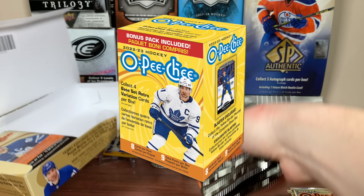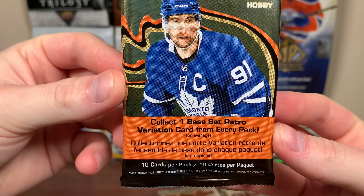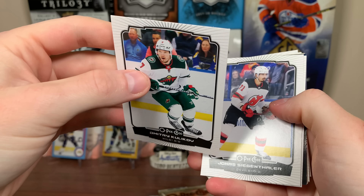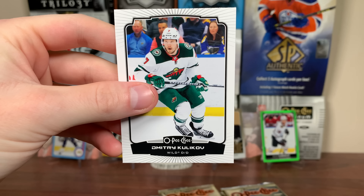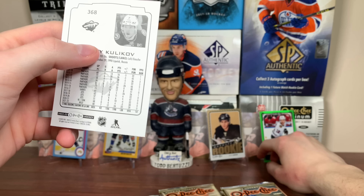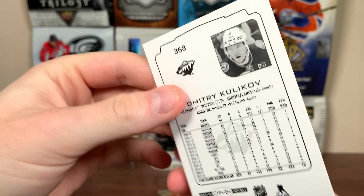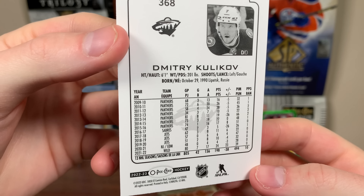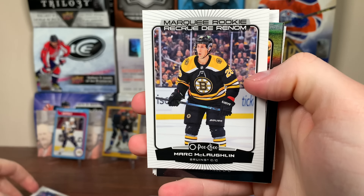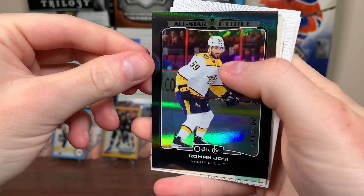2223 OPG. Here are the packs — foily with John Tavares on the front. Collect one base set retro variation card from every pack. The base card here is Dimitri Kulikov. It doesn't have that old-school feel anymore — almost feels like early 90s stuff, like OPG Premier. Massive checklist. The back shows Kulikov's whole career, which is cool. Got Jonas Siegenthaler, then a Marquee Rookie — Mark McLaughlin, a carryover rookie. Printed in Italy.